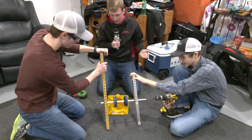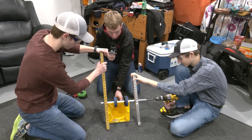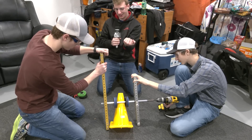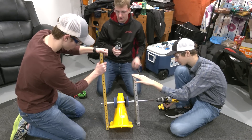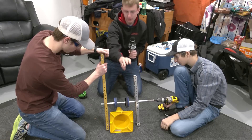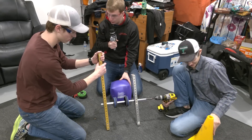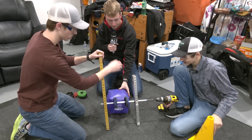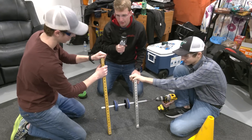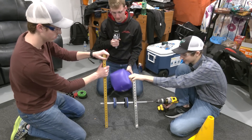Now we have two Stealth Andy Mark wheels to see if it's anything different than one. Instead of one catching, they both kick through, but if you had a bar here or something to keep it down it would push the cone through. Now we have the two Stealth wheels again but with the cube. The results are about the same, but the cube is a little faster with the two wheels.